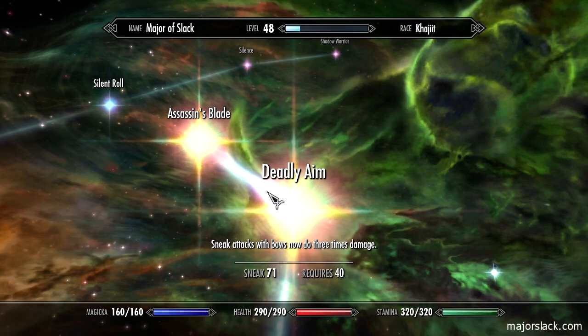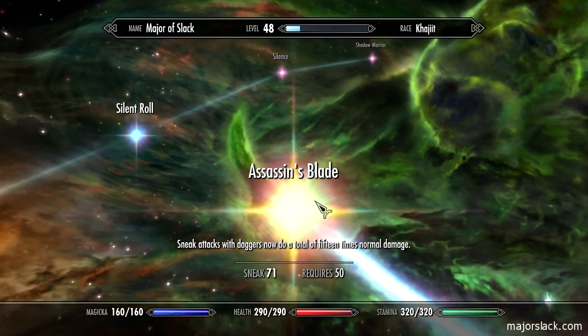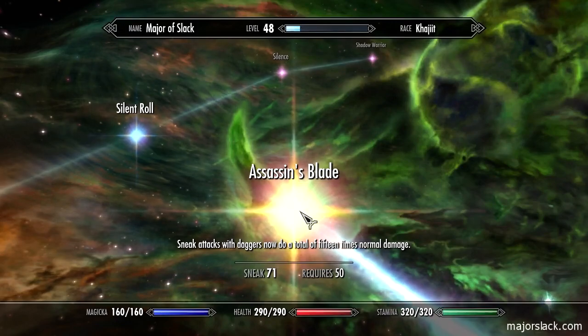Deadly aim was one of the first perks I went straight for at the beginning of this walkthrough. I've also got assassin's blade.